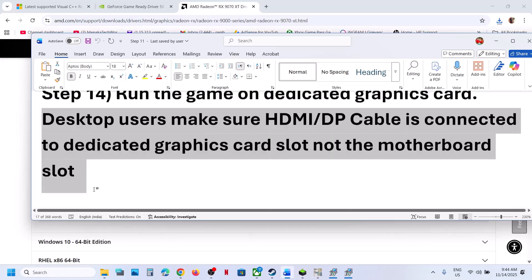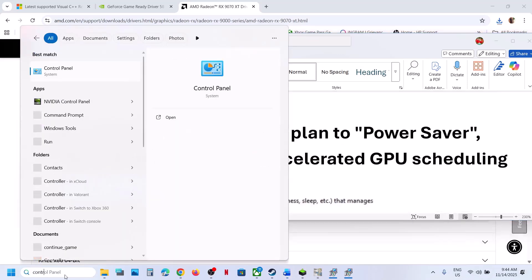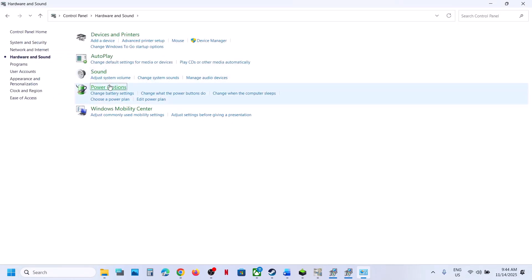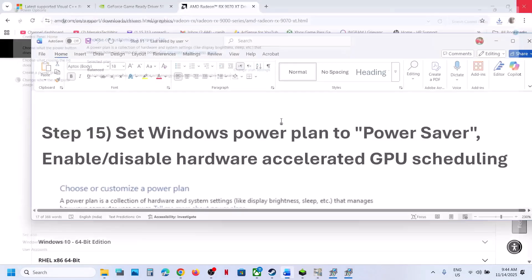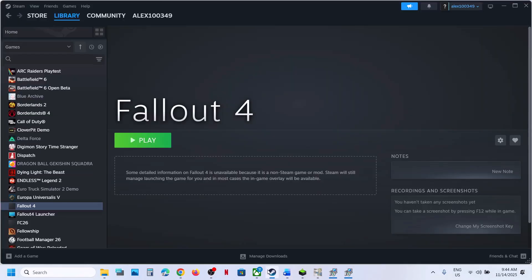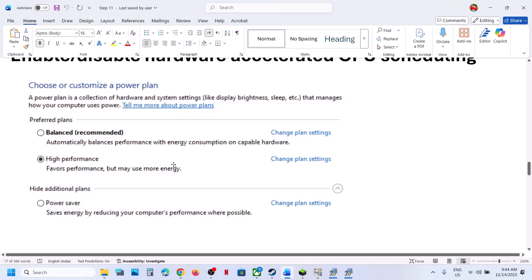The next step is to try Power Saver mode. Type 'Control Panel' in the Windows search box, go to Hardware and Sound, then Power Options. If you see the Power Saver option, select it and relaunch the game. You can also try Balanced or High Performance, but first try Power Saver and check.